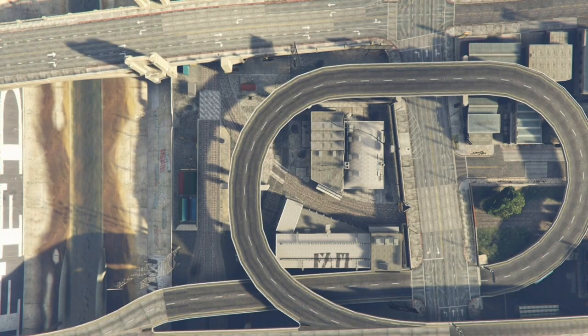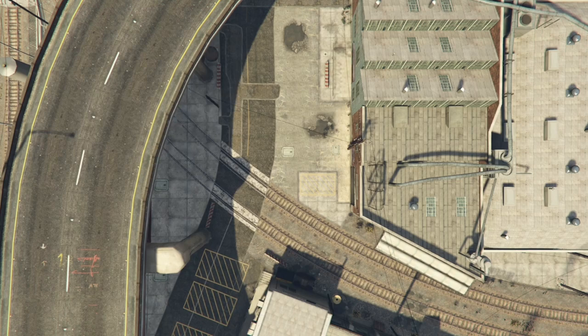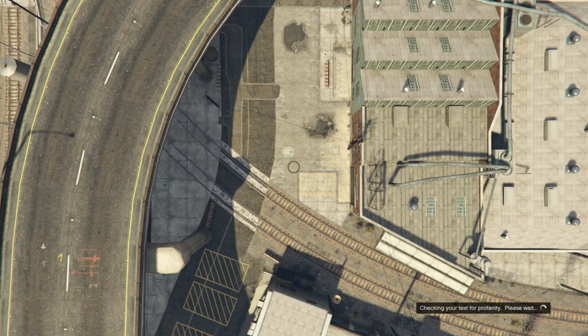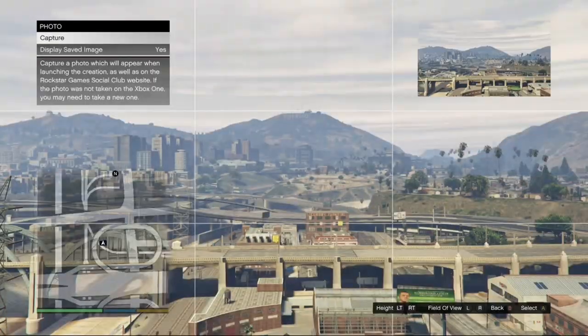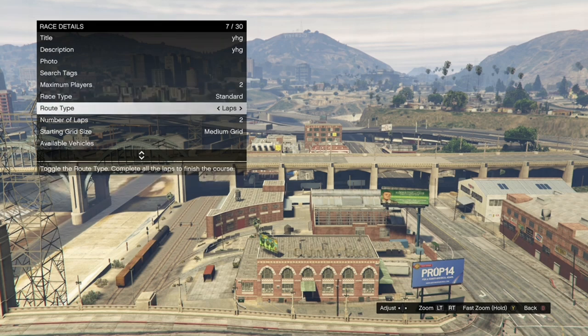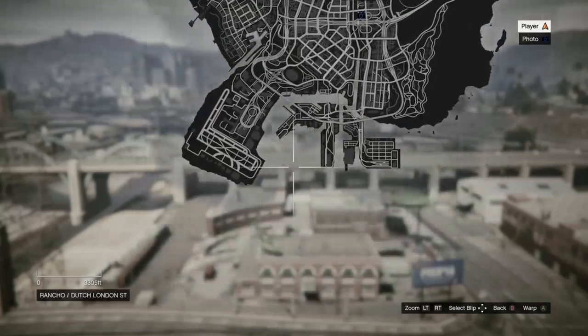Once you get loaded in here, click on Race Details, fill out the title and description — it doesn't have to be anything specific, just put random stuff. After that, take the photo, put the maximum players on 2, and set the route type to Point to Point. Then hit your pause button, open up your map, and warp over to the airport.